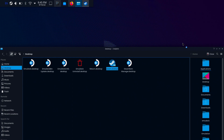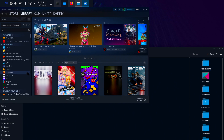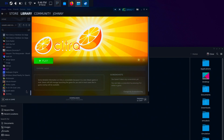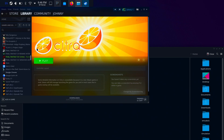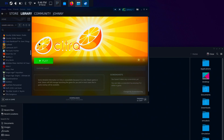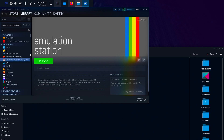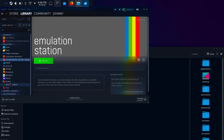Now we can open up the Steam program and you should be able to see everything that's been added. As you can see, your emulators show up here with their own images — it looks really cool. Everything shows up in your library in a nice organized order, which I really like. You'll also have an uncategorized section, and all your emulators should appear there.